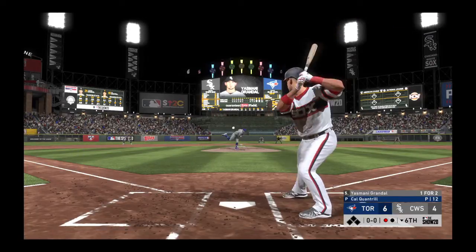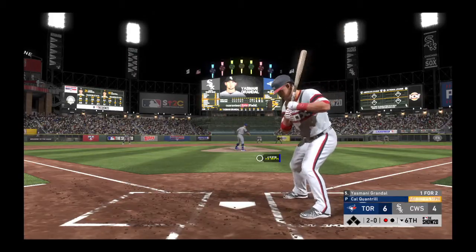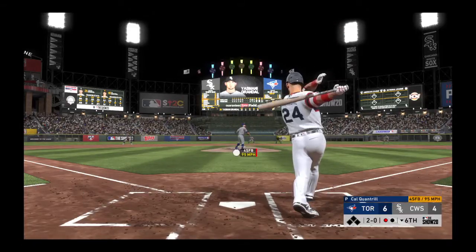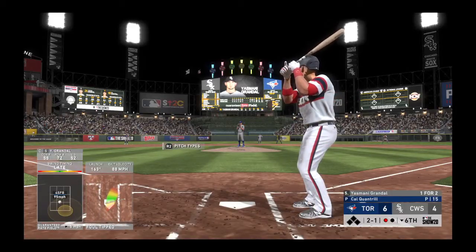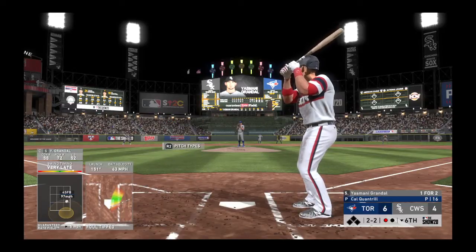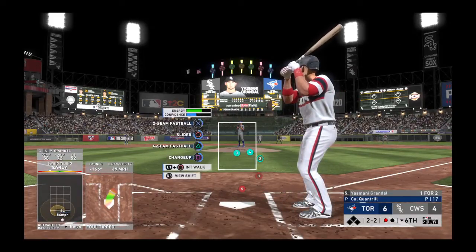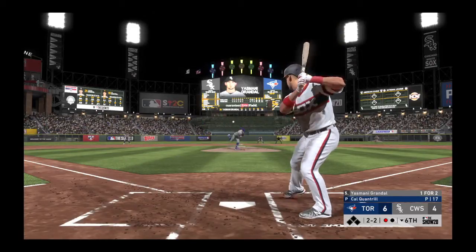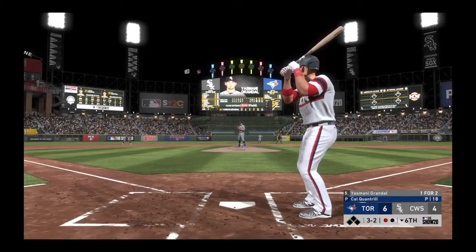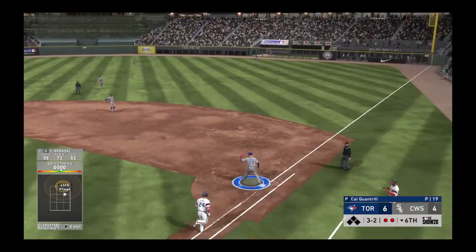Switch-hitting catcher Yasmani Grandal steps in. He takes a slider that misses for ball one — one-for-two in this one. The count works to 2-0. In a great spot at 2-0, Grandal is going to turn it loose. After a foul and working the count full at 3-2, he tries to hold up on the 3-2 pitch — an appeal at third shows no swing, ball three, a walk. On the payoff pitch, he hits back up the middle — on to first, two down.